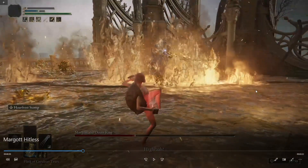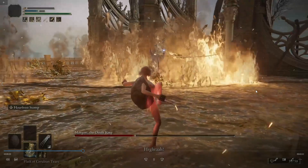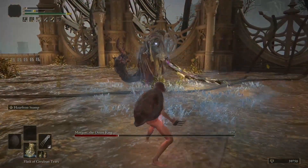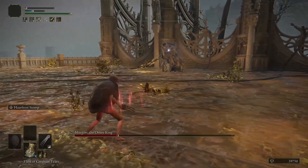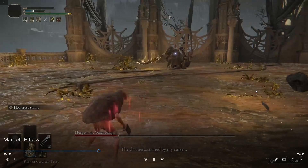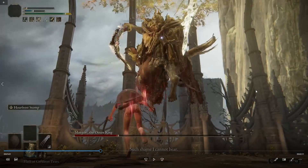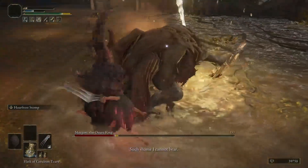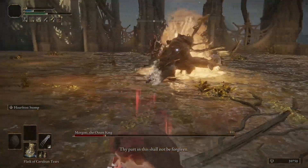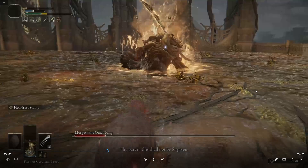What I want to do is get close enough to land Hoarfrost Stomps — you can stomp twice. I tried it here and got him at least once, which is good. He's chillbitten again. Now what we need to do is wait — either we get this attack, which you can roll away from and Hoarfrost Stomp again, or I try to get another bleed proc. You can hit him twice here just like in phase 1.